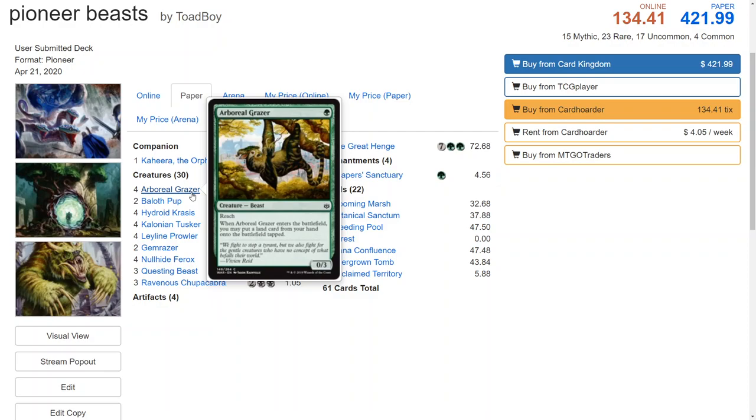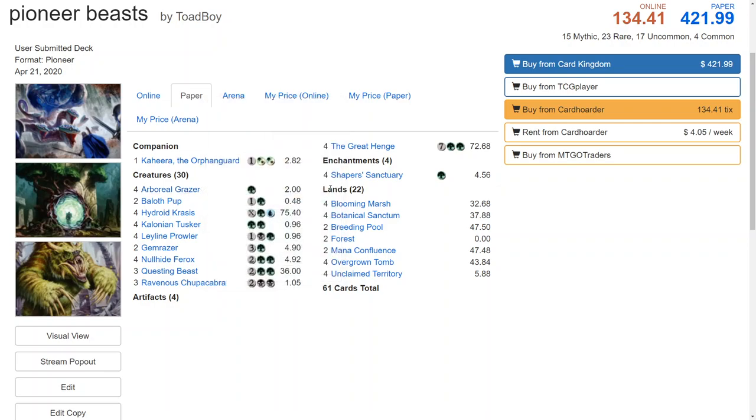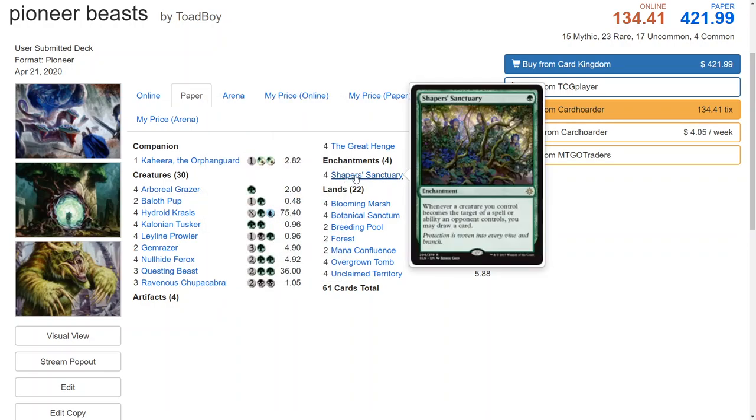Turn one we can play Arboreal Grazer — one mana, 0/3, puts a land from your hand onto the battlefield tapped. It's good mana ramp; it isn't Elvish Mystic but it's definitely not a bad card. It's a beast, so we get around its zero power restriction by giving it +1/+1. It doesn't have defender so we can swing and block with it, and it gives protection against flying, which may help against spirits. Our one-drop enchantment Shaper Sanctuary means if they go to kill one of your creatures, even if they kill it you draw a card — effectively a two-for-one, which is very powerful.